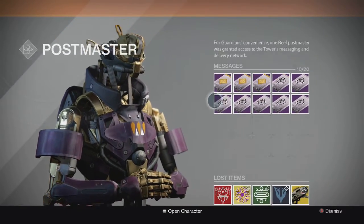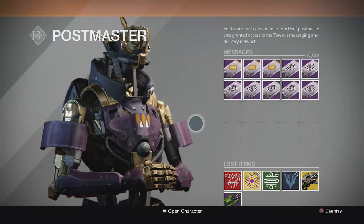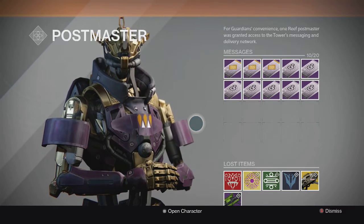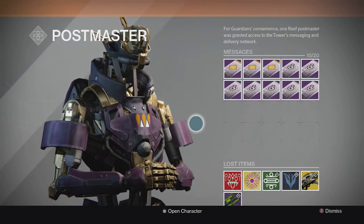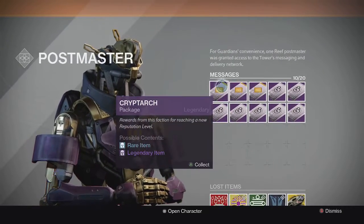I have a lot of Dead Orbit ones — we got seven right here on my Titan and three Cryptarchs. We're gonna start off with those, and then in the next few videos I'll open up the rest on my other two characters. Let's get into it — starting off with the Cryptarch packages. We'll open up the engrams we get from this as well at the end.